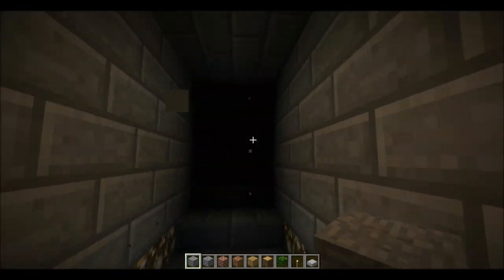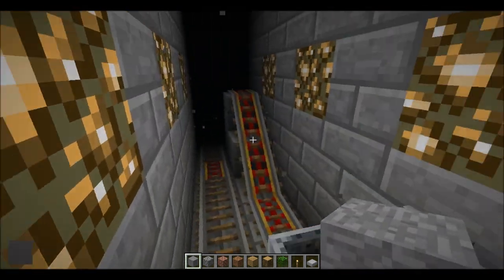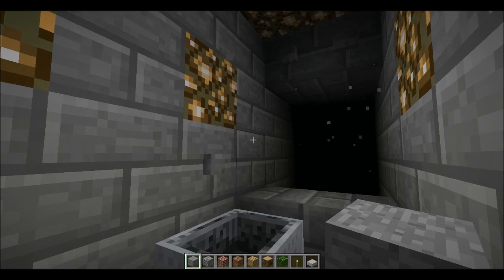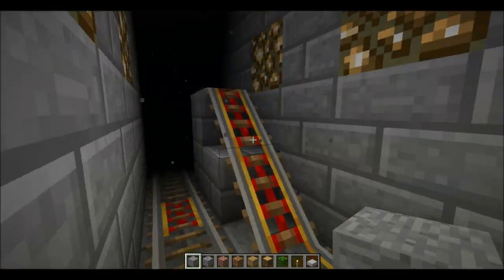So now we walk through and where have we gone to? We've gone to a minecart track. This is the minecart test. Overall there are four different passageways: ice jumping, water, lava, and this is the minecart. So there's the track.